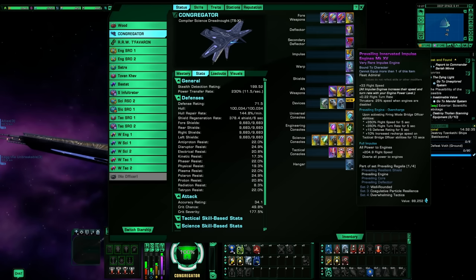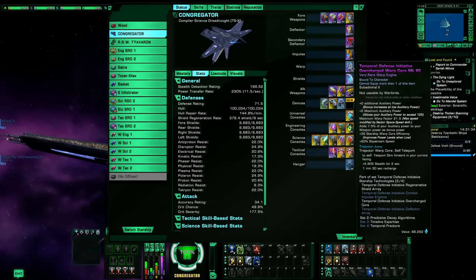For the engine we went with the Prevailing Innovative Impulse Engine — the tactical version. This gives 10% increased recharge speed for tactical bridge officer abilities, and anytime I use a tactical firing mode it gives me a large speed boost for a short duration. On a ship like this it's nice to get it positioned, especially since we're using cannon scatter volley. The science version does the same thing but works off science damage abilities, which would probably be better, but the tactical version works fine if that's what you have.